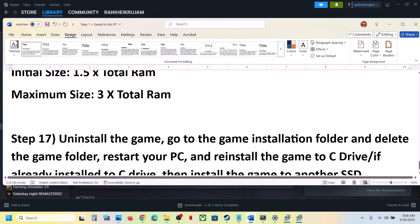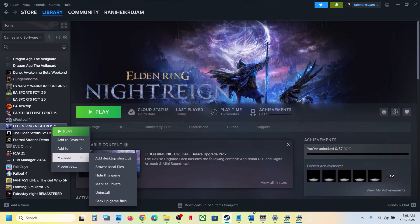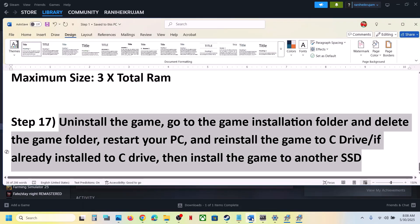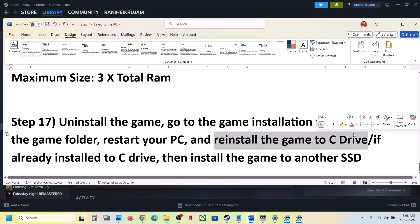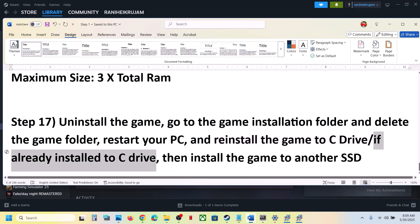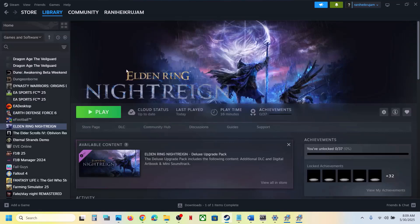The last step is to uninstall and reinstall the game to a different drive. Right-click the game, select Manage, click Uninstall. After uninstall, go to the game installation folder and delete the game folder, then restart your computer. Try installing the game to the C drive if it was on another drive, or to a different SSD if it was already on C. One of the steps shown in this video should help you run the game successfully. Thank you so much for your time — please like this video and subscribe to my channel.